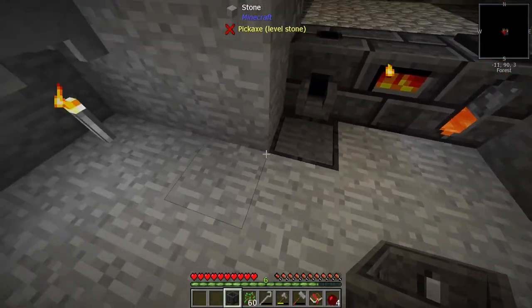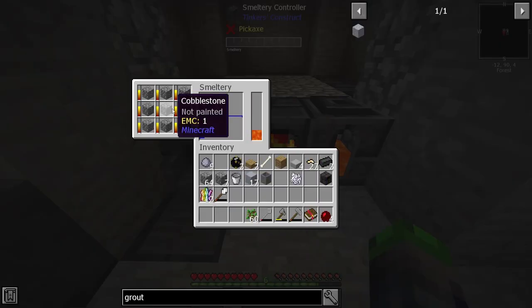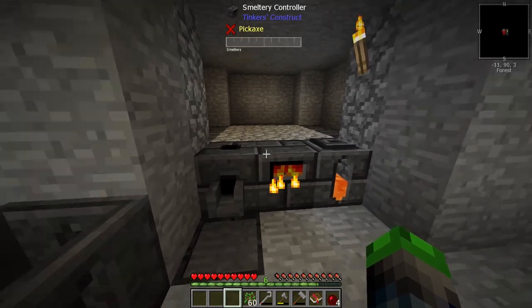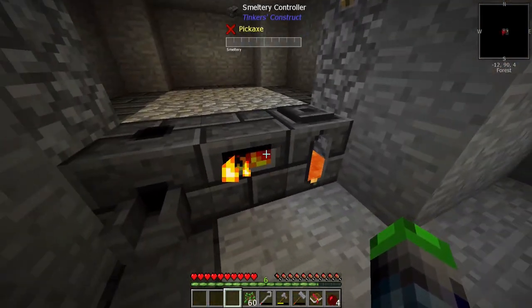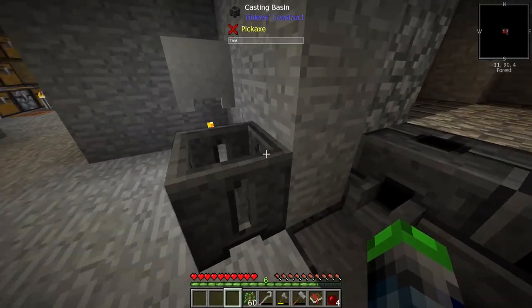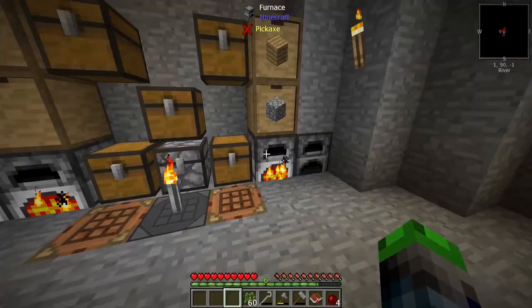We're going to make a casting basin as well. The casting table is for crafting individual items while the casting basin is for crafting full blocks. So if we want to make more seared stone, we'd swap these out and pour the molten cobblestone into the basin — hopefully that makes logical sense.